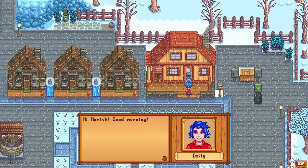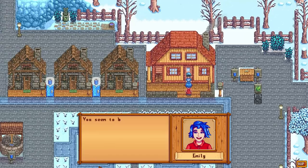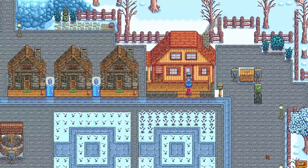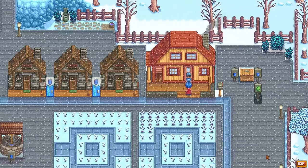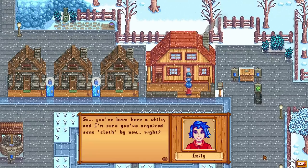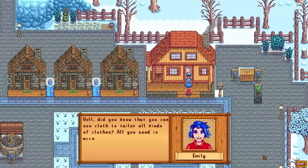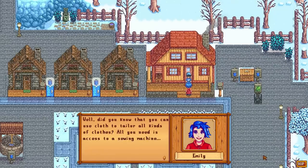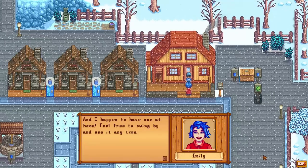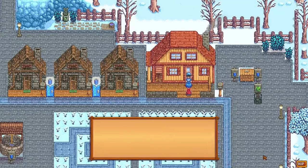Hi Hamish, good morning! Hello Emily, hi. You seem to be doing well, the farm looks great. Is it going to be passive aggressive to me? I know you hate my farm, Emily. So you've been here a while, and I'm sure you've acquired some cloth by now, right? You'll patronize me, Emily. Well, did you know that you can use cloth to tailor all kinds of clothes? All you need is access to a sewing machine, and I happen to have one at my home — feel free to swing by and use it any time, but only when you're on camera because I hate you. Yeah, that's the Emily I know.